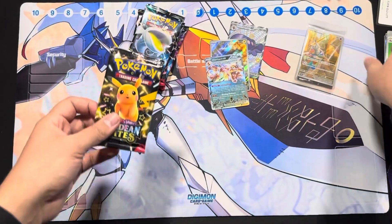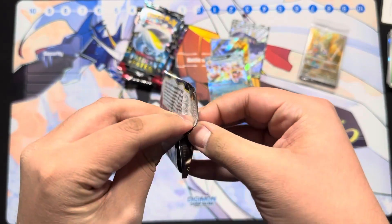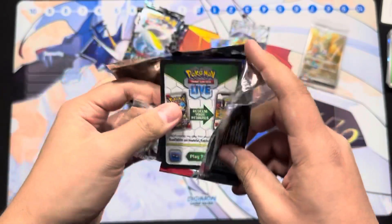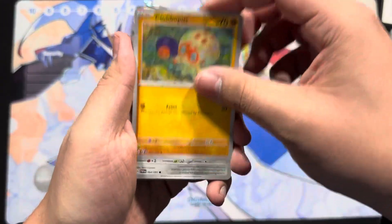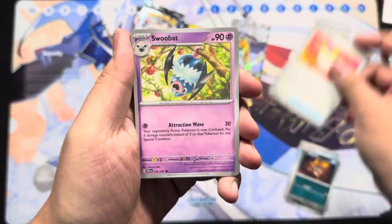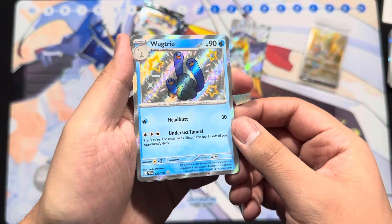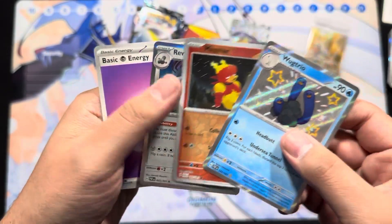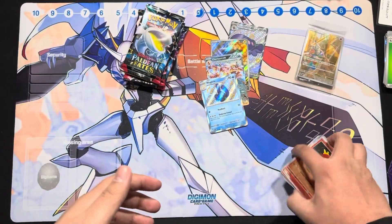We're three for three — which pack will break the streak, or will the streak even break? Pack four: Fridgebacks, Mashif, Ultra Ball, Swooback, Climb, boom — Wugtrio, another shiny! Magmar and River Room. Wow, baby shiny! We are four for four at the moment.